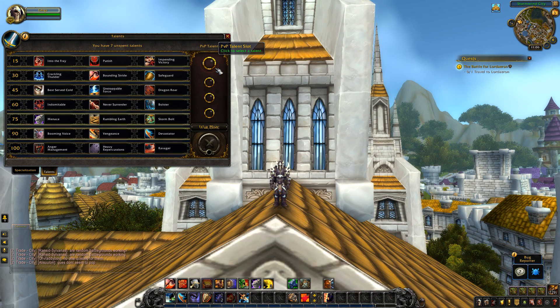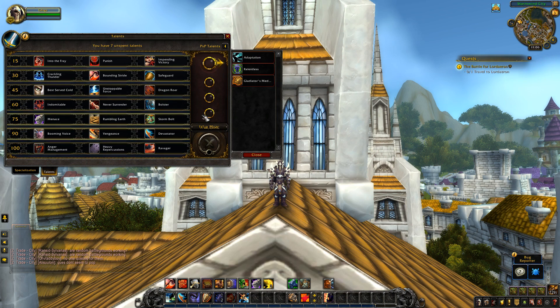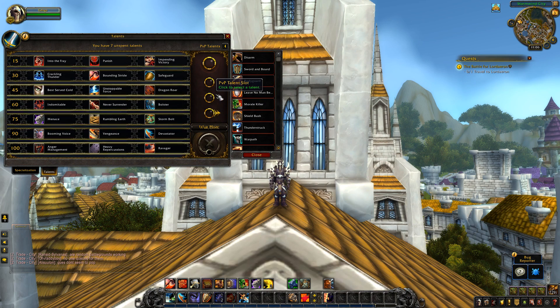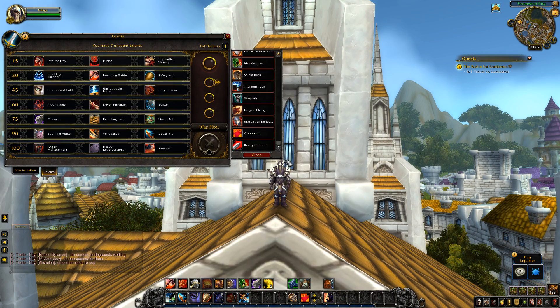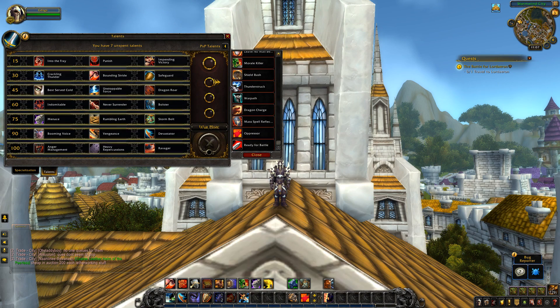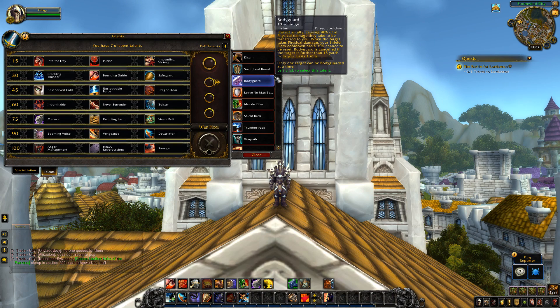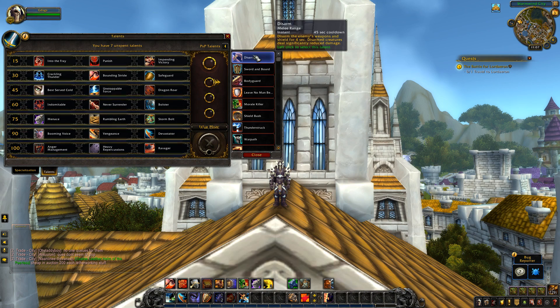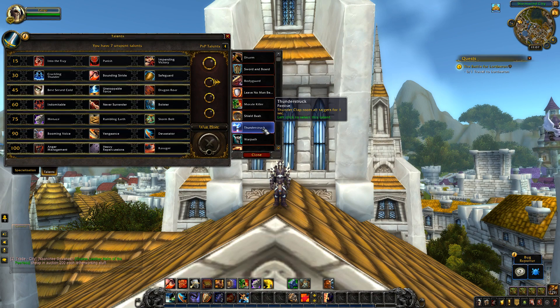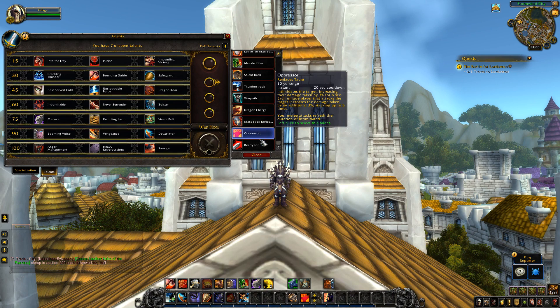Now for the PvP Talents. You have 4 bubbles — the top one is the same for all classes and specs: Adaptation, Relentless, and Gladiator's Medallion, where you pick one. The next 3 bubbles are all a pool of your existing PvP talents — no longer a tier system. You can pick any 3 you want, so if there are 3 currently on the same tier on live that you like, you can pick them all. They did prune a few, but the rest should look familiar as their effects haven't changed. The Protection Warrior PvP talents available are: Disarm, Sword and Board, Bodyguard, Leave No Man Behind, Morale Killer, Shield Bash, Thunderstruck, Warpath, Dragon Charge, Mass Spell Reflection, Oppressor, and Ready for Battle.